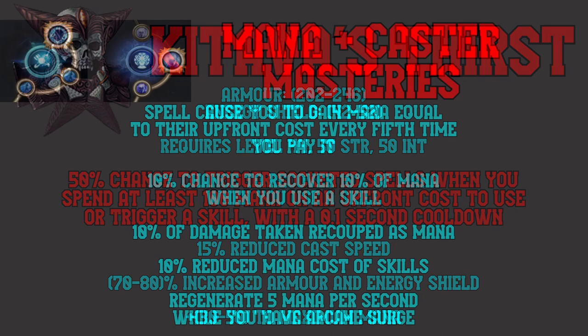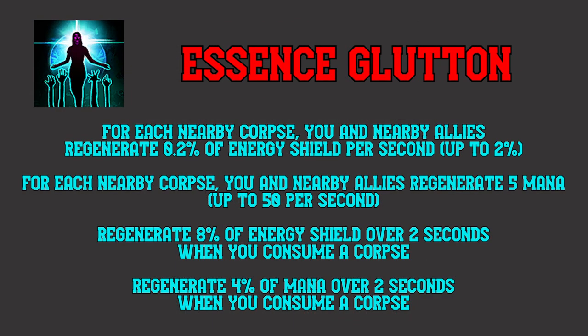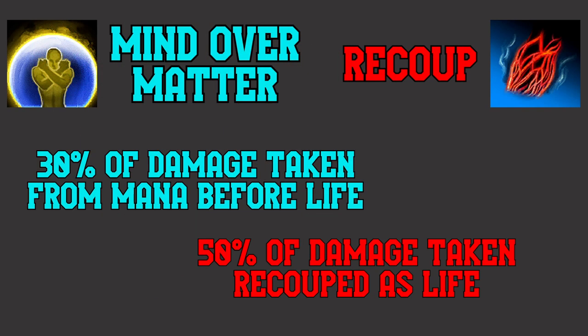That's when Masteries were added, and the last piece of the puzzle slid into place. 10% chance to recover 10% of mana when you use a skill. Spells cause you to gain mana equal to their upfront cost every fifth time you pay it. These two nodes alone are massive, but we get other small benefits elsewhere. Essence Glutton from Necromancer gives us the initial battery to have obscene mana regen. Corpse Pack's scaling cast speed bonus makes sure our mana regen capabilities are never wasted. Mind over Matter turns it into defense, and the new recoup mechanic makes Mind over Matter into an even better defensive mechanic.